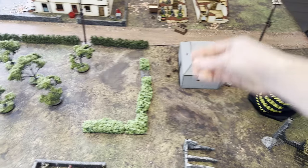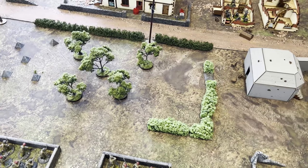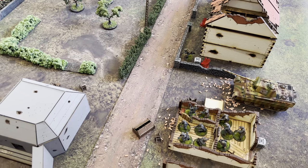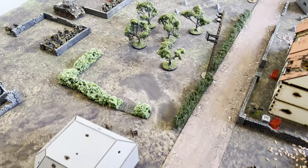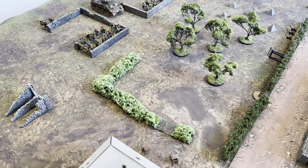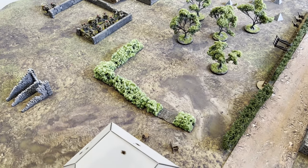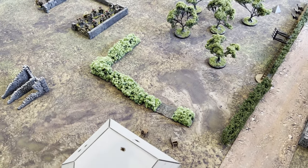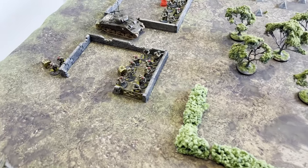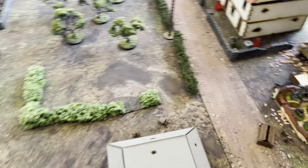There is one German dice left, which is the tank. The Panther tank has had the advance order put on it and Robin is going to split his shots — the main super heavy anti-tank gun goes against the Sherman and the MMGs go against the nearby British squad.